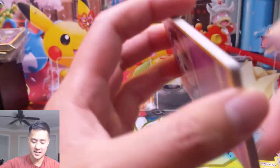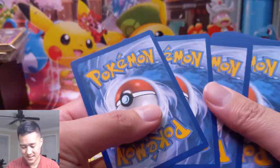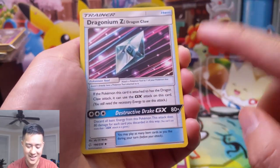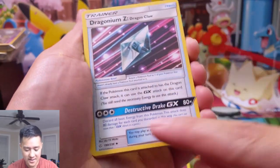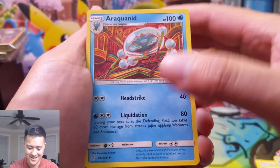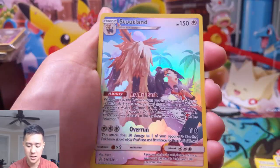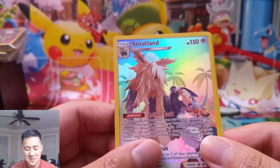All right guys, last pack — magic please! Grass Energy. Draconium Z — I should put this in my pre-release deck. I didn't even read this part, I was like oh I know what this does, attach it and it gets this attack — no, you can only do it if you have Dragon Claw. Draw Energy — that's an interesting card. Woobat, Ducklett, Helioptile, Cosmog, Slugma.